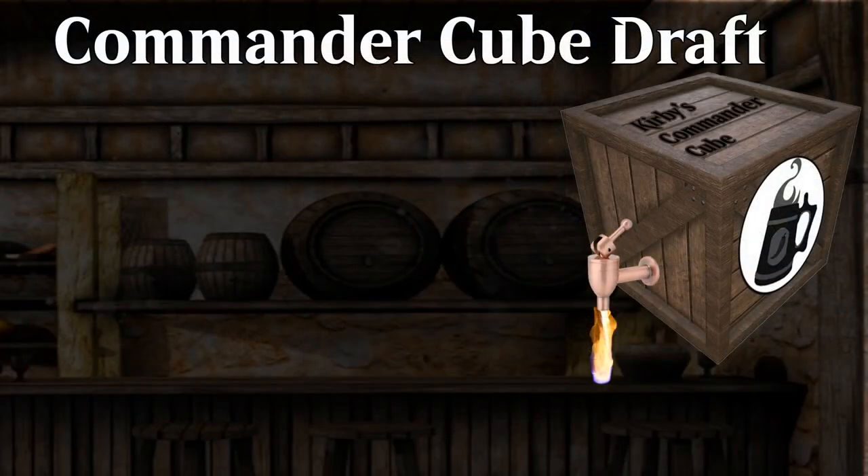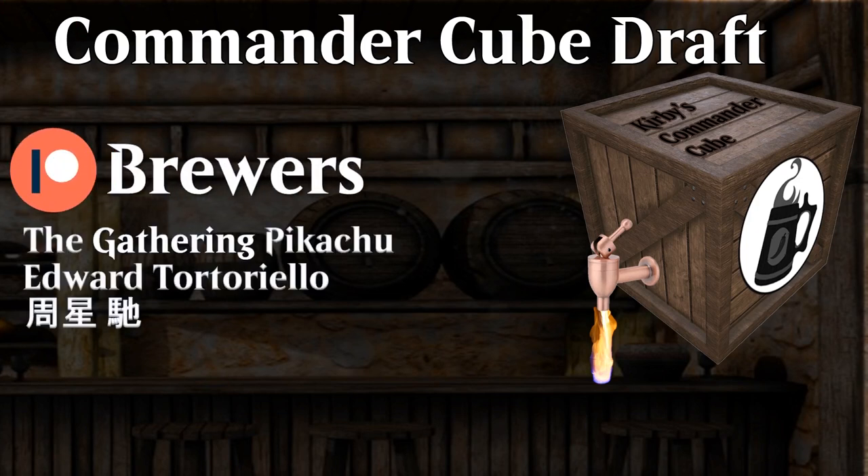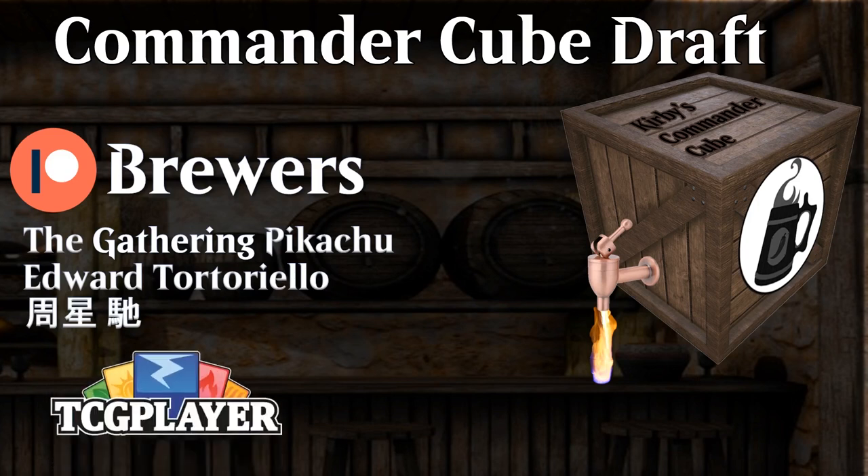Hopefully this video was helpful in showcasing how to use wish effects in your commander cube as well as which would be a good fit for it. As for my own cube, I own most of these wish effects except for only a couple of them. If you want to take a look at the current version of my commander cube, you can find links to it in the description. I have way more topics to cover in greater detail for this mini-series so stay tuned. I'd like to thank all my patrons for supporting me, and a quick shoutout to all my higher tier patrons — the Brewers — for their patronage. I also want to thank everyone using my TCG Player affiliate link. Thanks for watching this episode of Commander Cube Draft on the Commander Tavern. I am TheMathitKirby, and Happy Drafting!